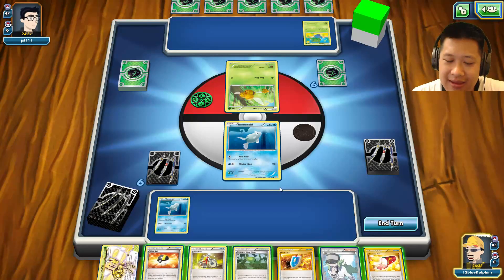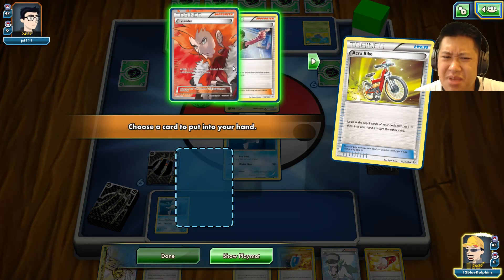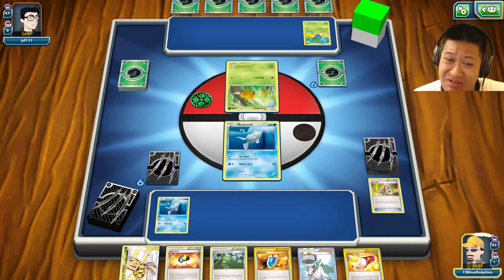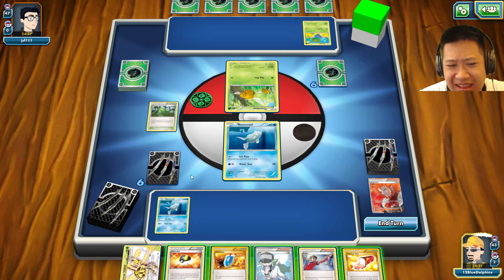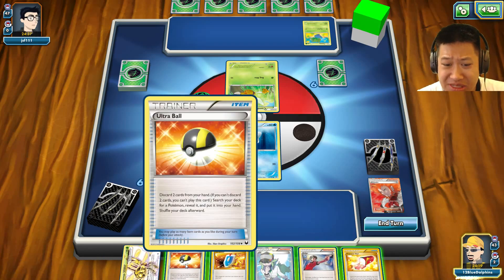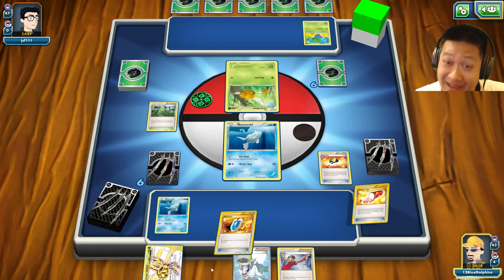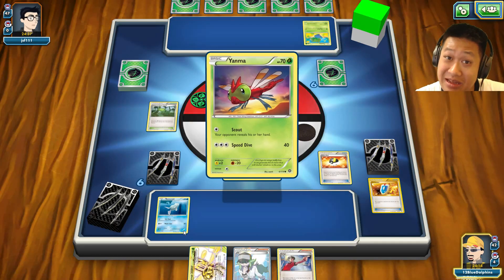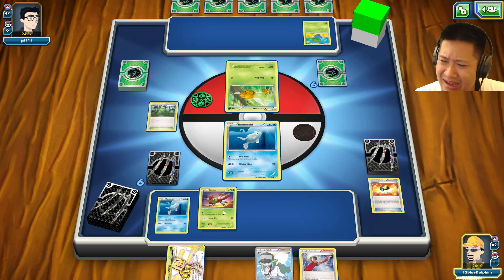Yanmega — what's so special about you? You're just a bug Pokémon, not even Legendary, yet in the card game you get some really nice treatment with a BREAK and even a Prime. That's special treatment.